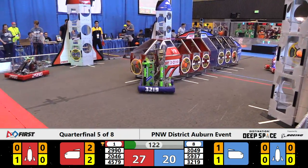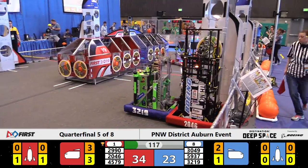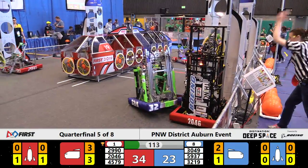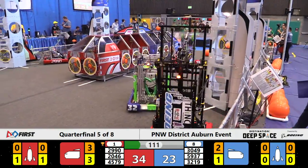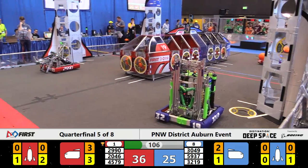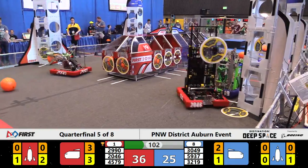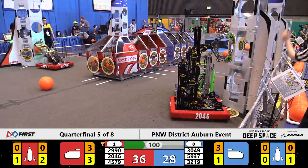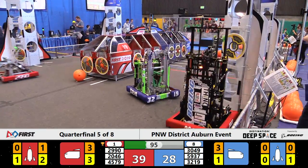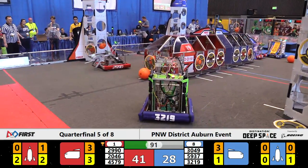32-19 up front looking for someone to defend against as Hotwire comes in on one side and places a hatch cover on one of the Red Alliance rocket ships. Bare Metal comes in trying to place a hatch cover on the opposite side — unsuccessful — but Hotwire gets a second delivery for the Red Alliance. Now they're switching to cargo. Hotwire scores cargo on the lower section of the Red rocket ship on the far side of the field, then comes back with a second piece of cargo, also successfully scored.